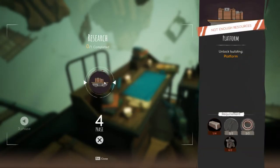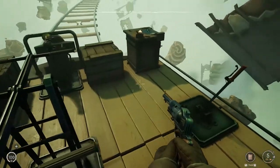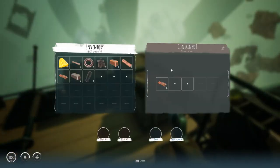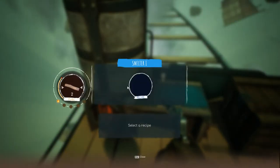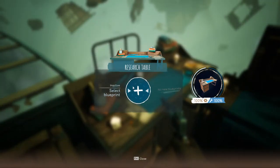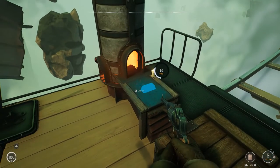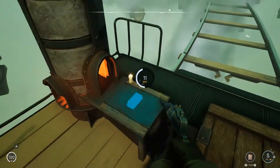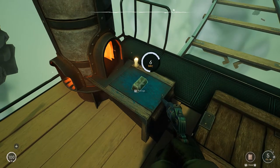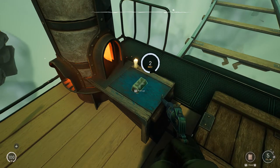Oh, I need more ingots. How many do I got there? Two. So I gotta make a few more ingots. There goes all that scrap that I had. We do that — that's all we need. There's one. One. And eight seconds. Then we get to find out how much I need to actually build this thing — this is just researching.